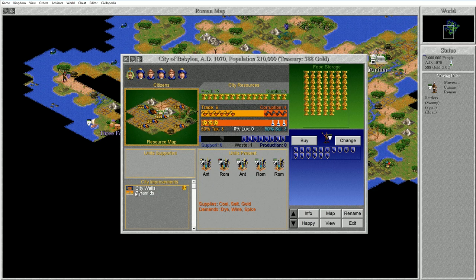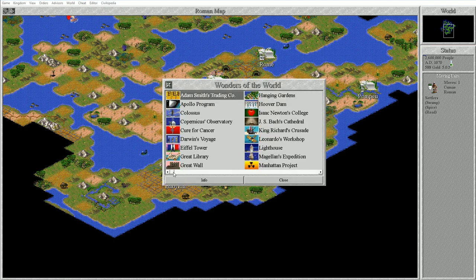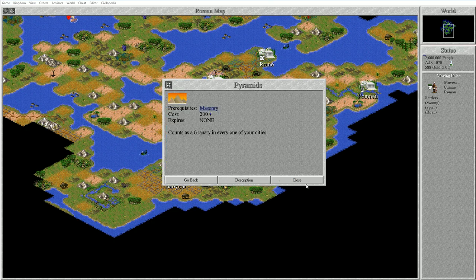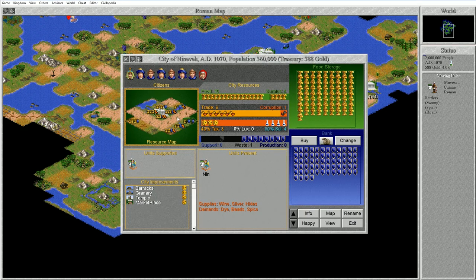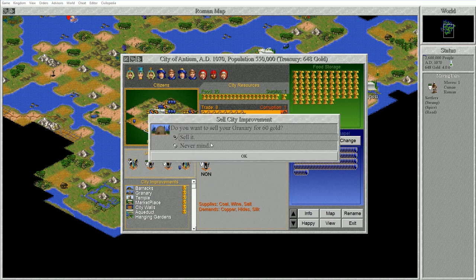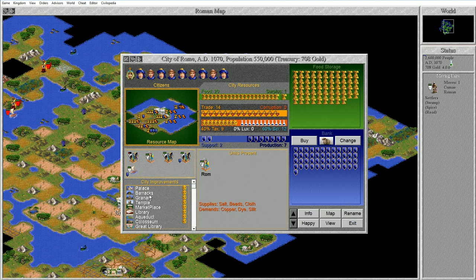I just got the Pyramids. Let me check the Civilopedia - Wonders of the World. The Pyramids count as a granary in every one of your cities. So what that means is, my tax rate is currently struggling a little bit if I want more science. I can go around selling all of my granaries - we could do with the cash. And you can see it still has the granary line because we have the Pyramids. Let's sell all our granaries because that maintenance cost holds us back.